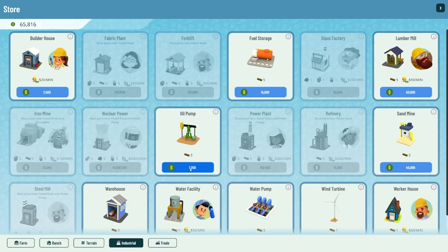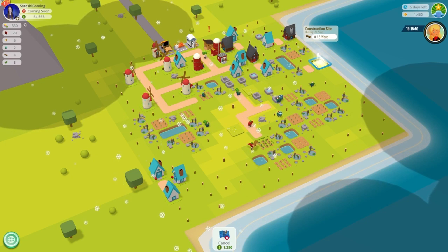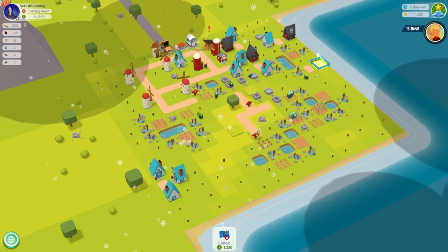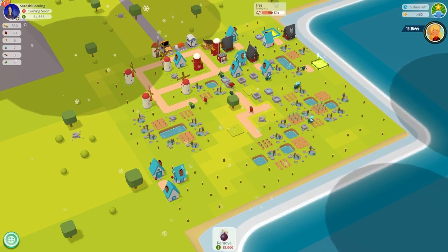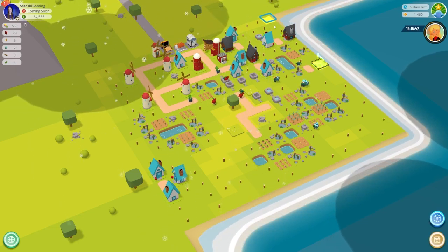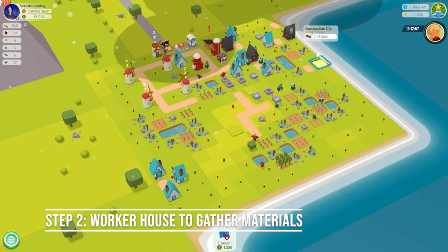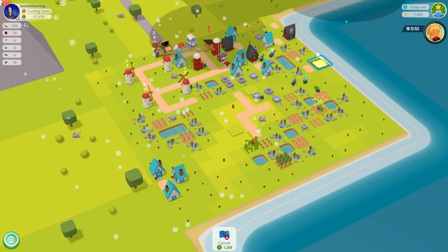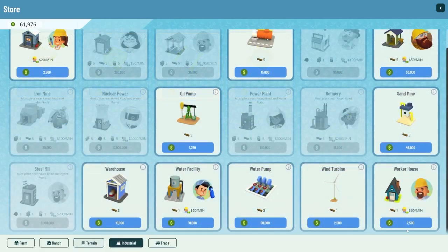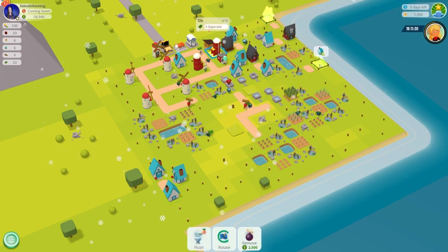Note the oil pump has a three-square pollution radius. For this tutorial I'm not really paying attention to pollution — I'm just trying to show you what's necessary to get gasoline production underway — but you'll want to keep that in mind for a more efficient layout. After your oil pump begins production, you'll want to get a worker's house. You'll need to have a road to get a worker's house built. A worker's house costs $2,500 plus $60 per minute for wages, and one wood to build.